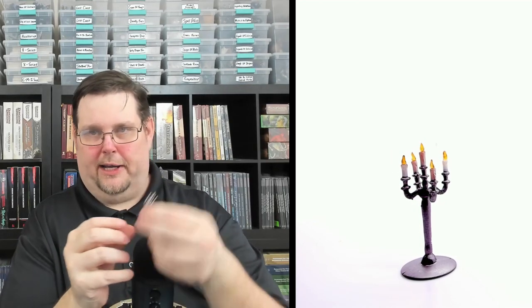Next is a Candelabra — I actually got two of these. These terrain pieces are usually pretty pricey on eBay and Amazon. This candelabra looks great with clear transparent flames coming off the candles. I'm glad I got two because I could put these beside a throne, a door, or maybe the next item I'm going to talk about.